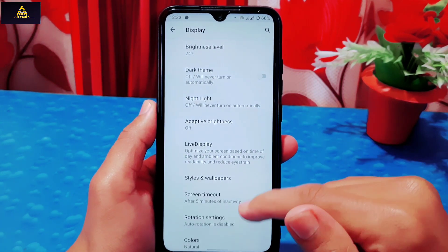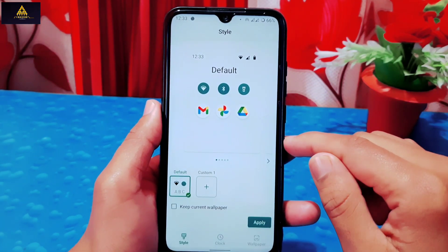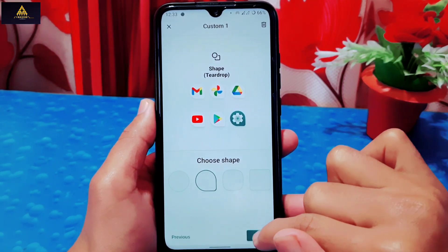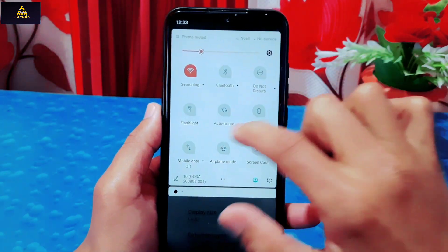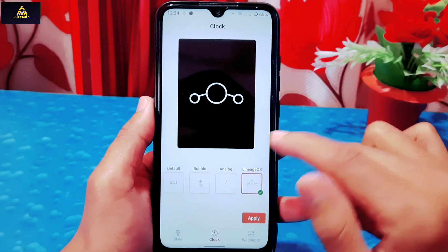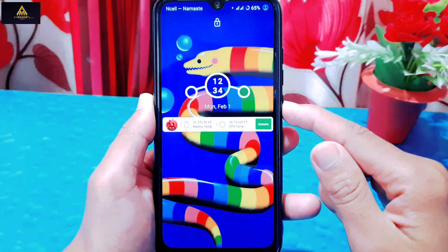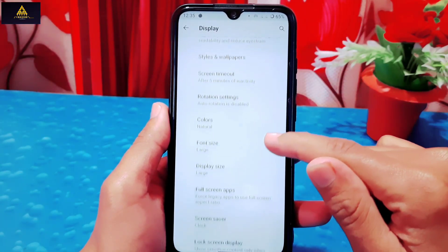Now I'll enter display settings. There is dark theme and night light available. In the advanced section there is a styles and wallpapers option where you can customize fonts, icon colors and shapes, which completely changes the look with a new customized style. There's also a clock section with some awesome looking clock styles you can select and apply.